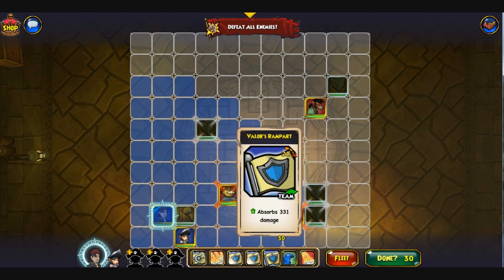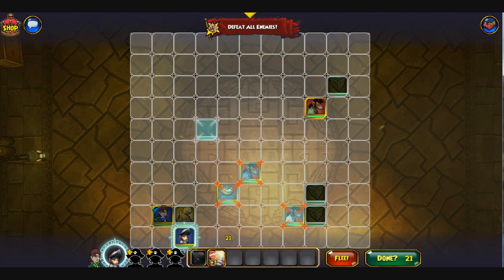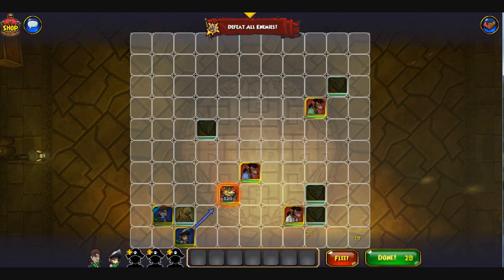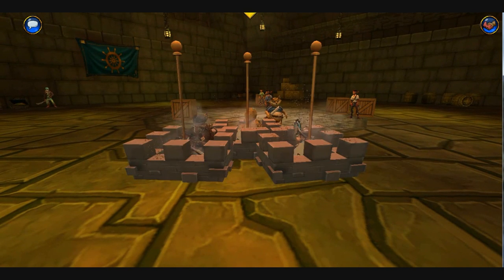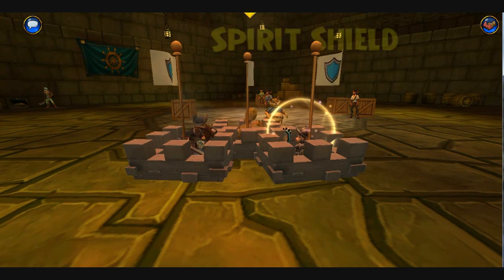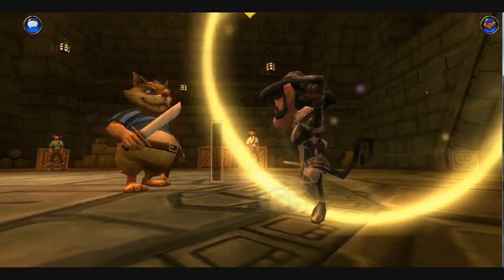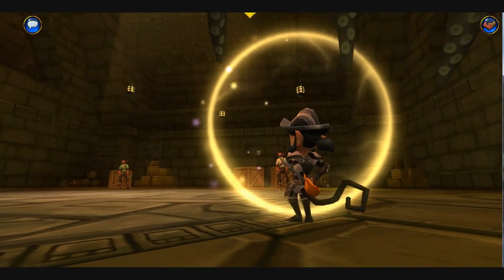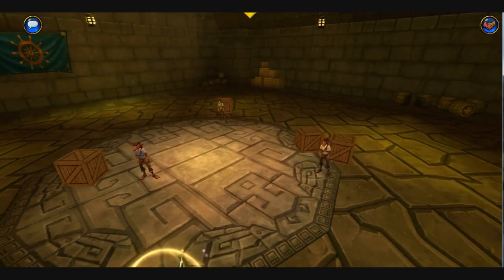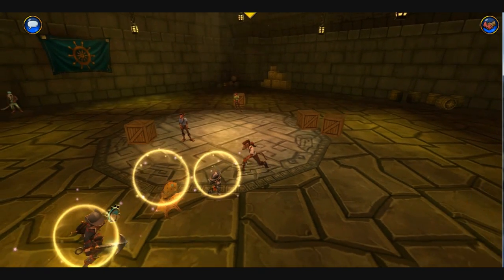You're probably asking what Valley's Rampart is — it absorbs 331 damage for the whole team. It's really useful, especially in PvP, because it does help if you stack armor on it. It's a team absorb and it absorbs 331 damage, which isn't a ton, but you can make it way stronger than it already is.